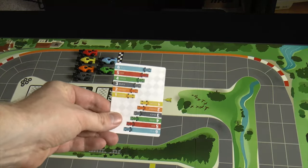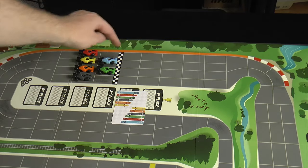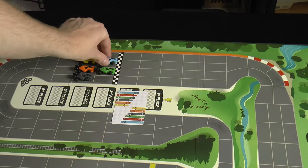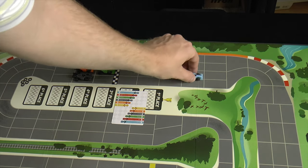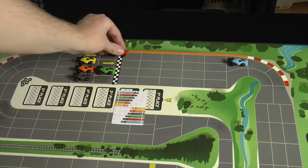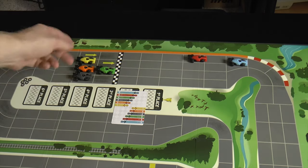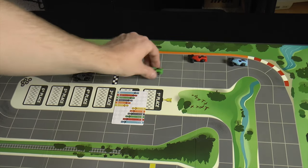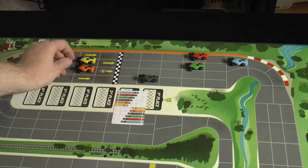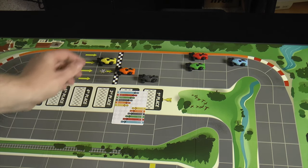Let's talk about how you actually move the cars. Say I play this card — we've got to move blue six spaces. You can also move diagonally. Then I would move red five spaces, and so on. We move all these up: four for green, three for black, two for orange, and one for yellow.